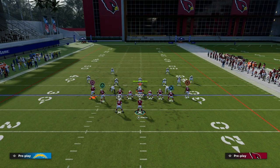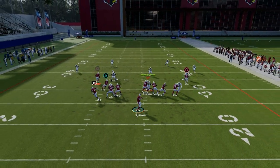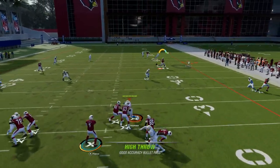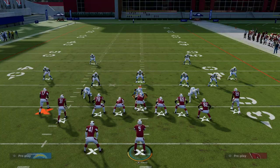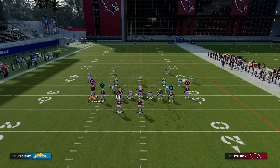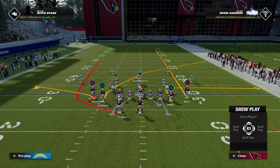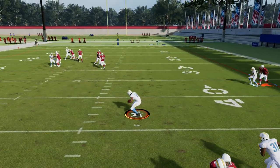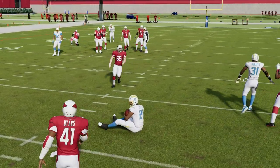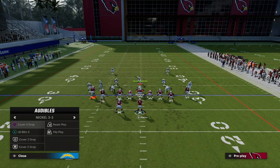The same thing is true of the post — I just think the post is a little easier from a user perspective. If you get zone, you can run a setup like this, which is really good against zone out of this formation because the seam wheel is so effective at being able to break down the zone coverage. Hook curls to the wide side of the field are actually not the worst zone in the game — they're pretty decent.